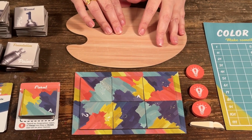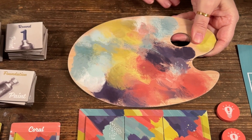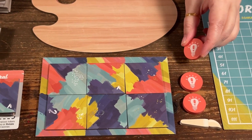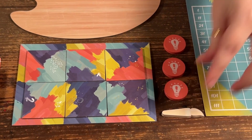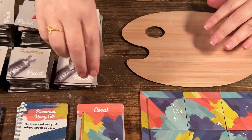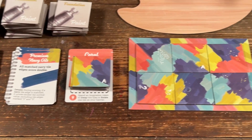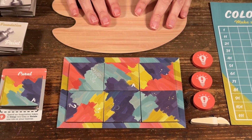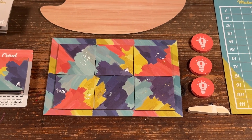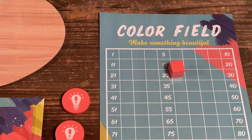The other thing is I got the Master Painter's Edition, and the difference is this tile had some colorings on the side. These tokens are wooden — the first player token and the cube — but these were all just punched out of cardboard. I don't know if the Master's Edition is worth the extra money. There are a few extra cards you don't get in the regular edition, but I don't think it's enough to warrant the price difference. It's a simple, fun game, but not necessarily that challenging. Overall it was still a fun game to play, and I do really like the theme — so let me know if you've played Color Field and what you think.